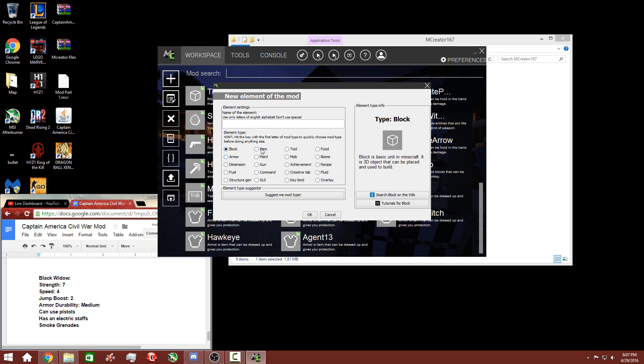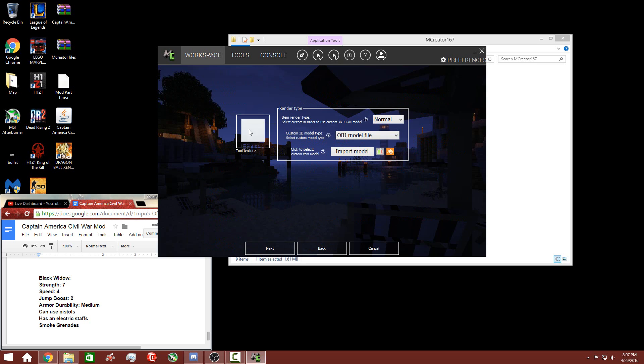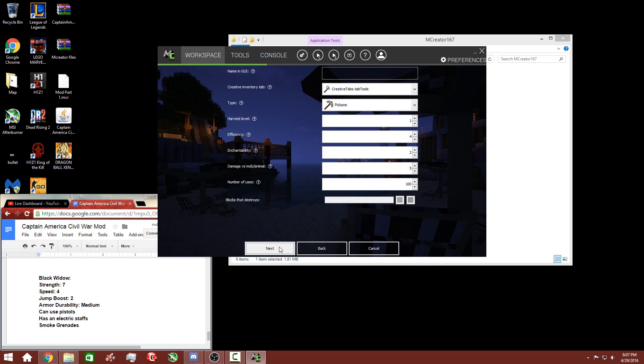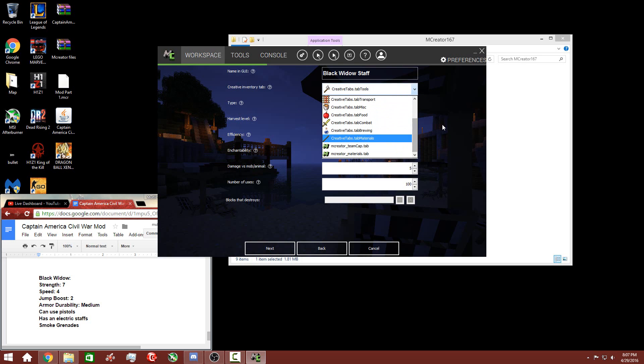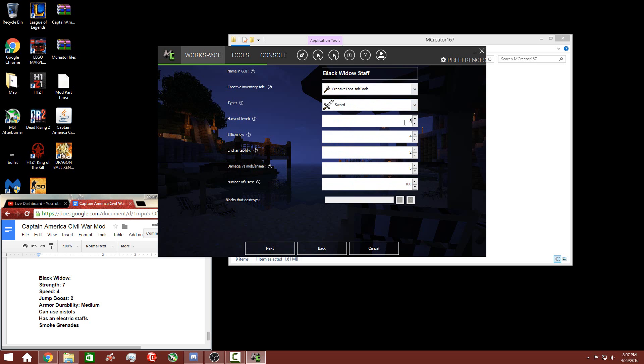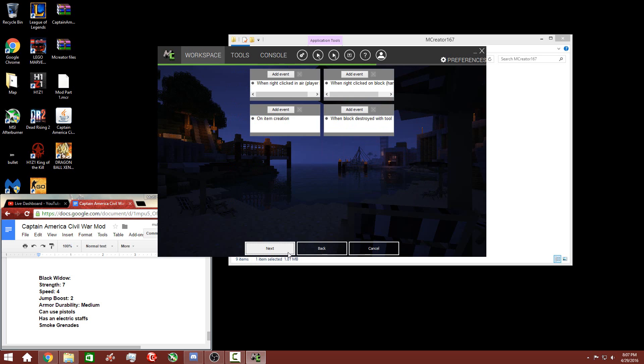Let's go and make her Staff — Black Widow Staff. I'll call it a Staff. And then the texture for it. We have the Black Widow Staff. It won't be in a tab yet because I don't have a tab for Iron Man yet. It'll be like a Sword. Harvest level 3, efficiency — leave it at 4, 20, got zero, 1000 like always.